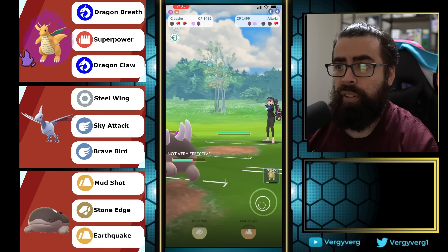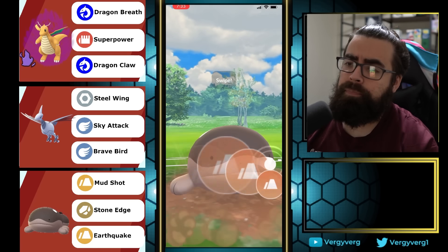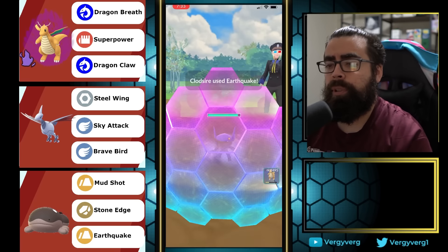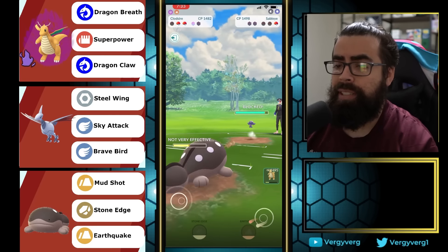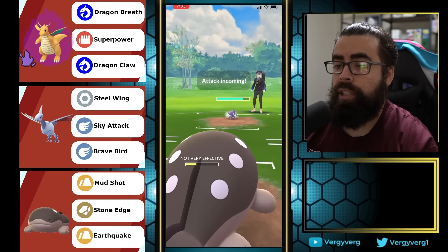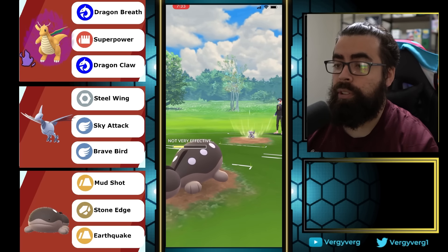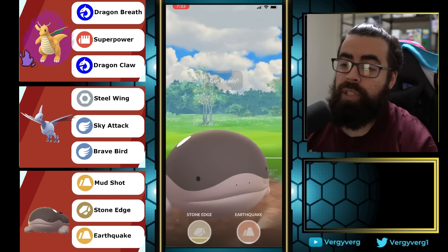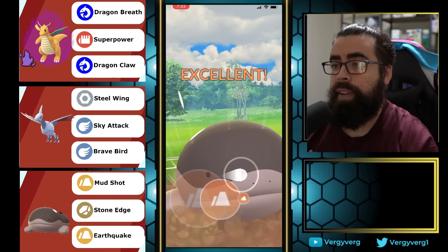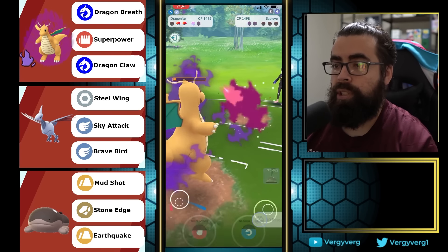Their last Pokemon ends up being Sableye. I go straight for Earthquake — more damage — and if they don't shield, great. If they do shield, we'll be outpaced to the second one. They go for CMP but Dragonite can come in with the shield remaining and just farm this all the way down. GG.